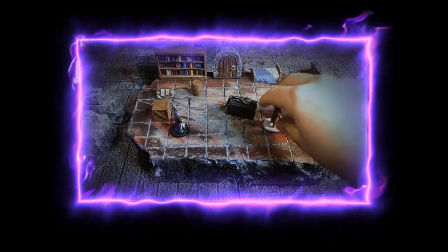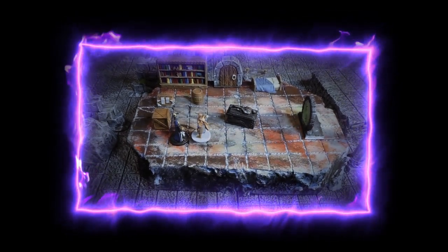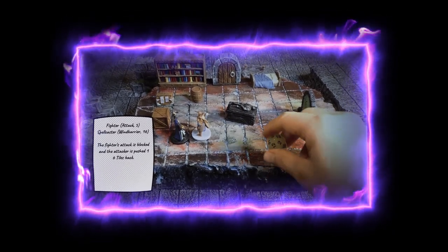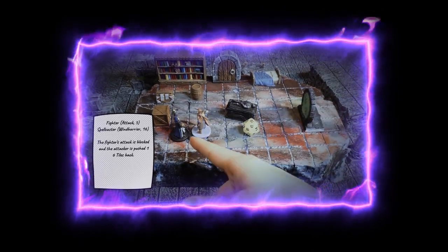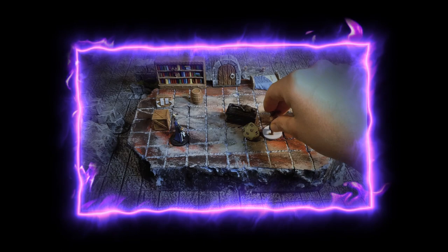Similar effect: when a fighter attacks a target, the spell caster can cast a barrier of wind to dodge or block the attack and push the character away. For example, if the attacker rolls a 5, the spell caster rolls a 16 for defense — he stops the attacker and pushes them back 16 tiles away. It's the same principle.